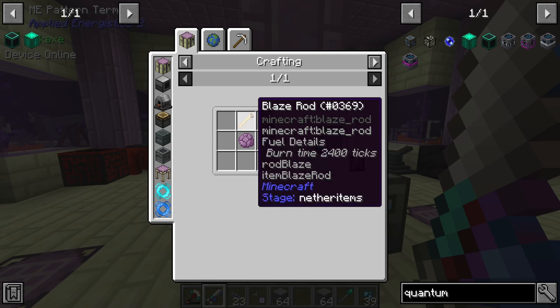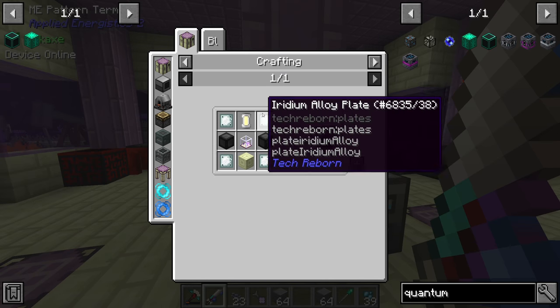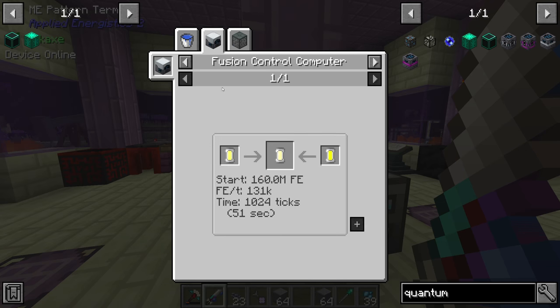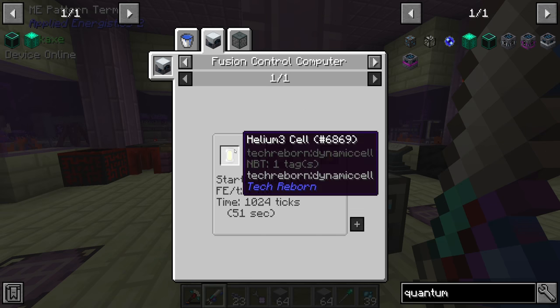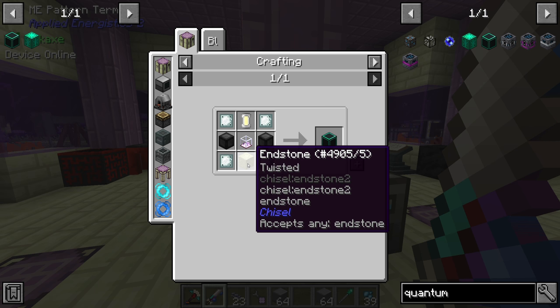Our system already knows how to make advanced alloys, and we just taught it popped chorus fruit and end rods. For the regular quantum quarry, the system knows how to make endstone and iridium alloy plates. We do need to make some helium plasma, which requires deuterium and helium-3. The deuterium is made from hydrogen in the industrial centrifuge, hydrogen comes from electrolyzed water, and electrolyzed water comes from industrially electrolyzing regular water. The helium-3 we can get from endstone, so I might make that bit manually.